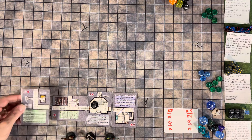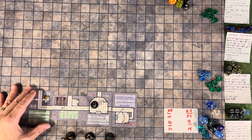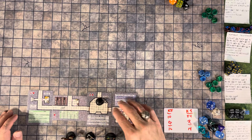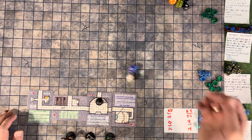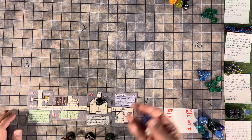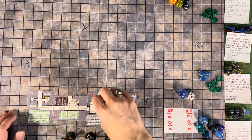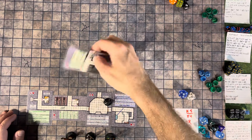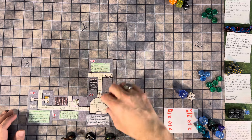Looking down that hall, it goes to the right. He then goes to another door — it's locked. He has to try to pick the lock, so he listens first... hears nothing. He tries to pick the lock with a 45% chance... click, it opens! It reveals another hallway that ends in a T-junction.